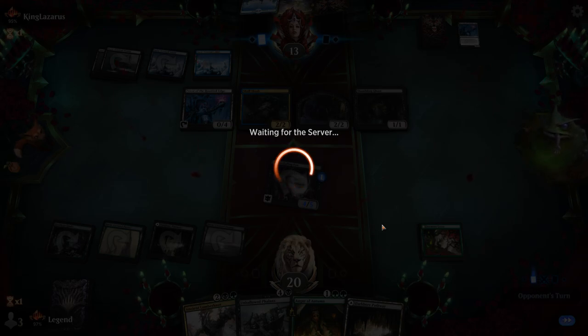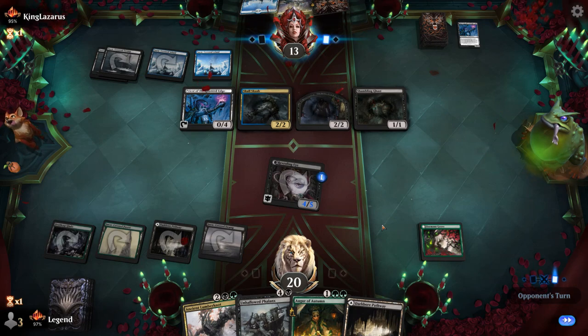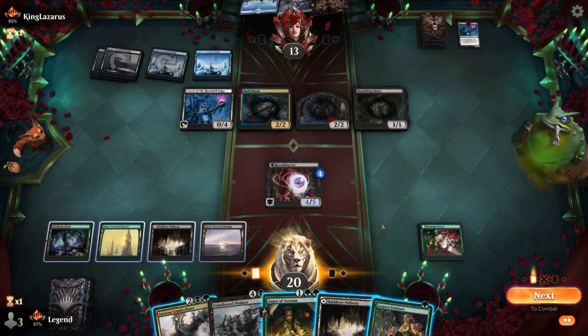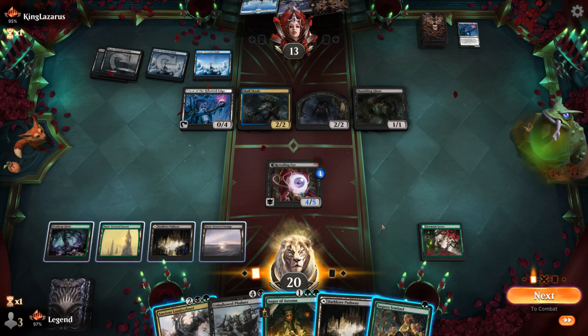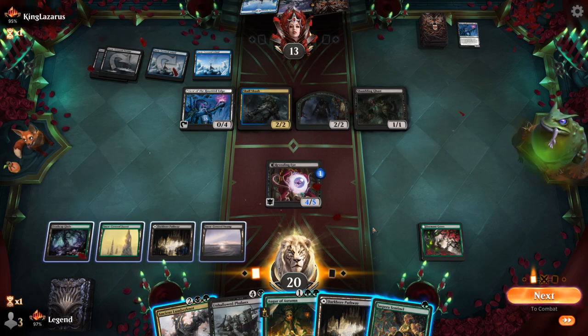Opponent can still take out the Ancient Lumbernaut with the Priest of the Haunted Edge — that's still a potential concern. Looks like a Shambling Ghast as an extra chumblocker. Sentinel to draw. Do I go for Phalanx? Do I play the Lumbernaut now and have it killed by the Priest next turn? I think I like Phalanx, and then I'll transform the Dormant Grove as well — that can attack by putting an extra counter on Revealing Eye. Let's go for it.